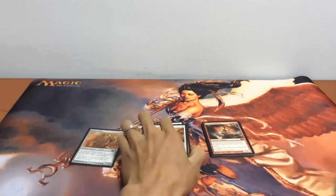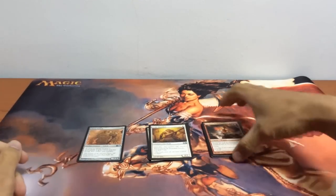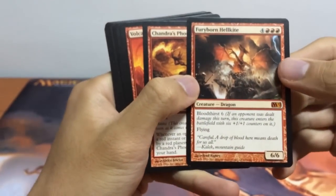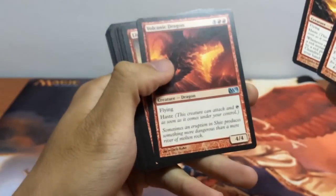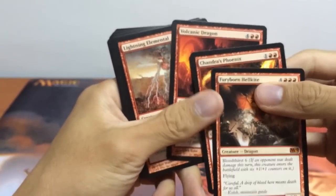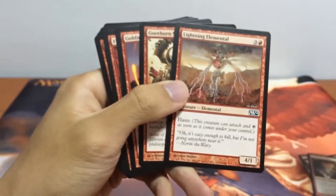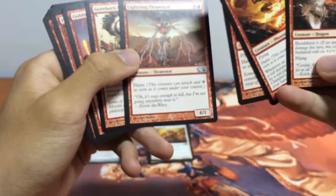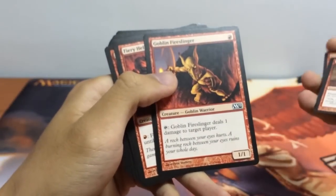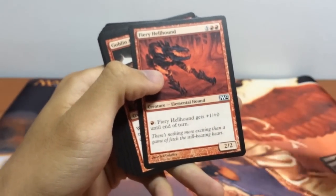Hi and welcome back. So we have built our deck from our card pool and we will be going heavy red, white, and 1 colorless. Our Furyborn Hellkite will be our bomb, along with Chandra's Phoenix and Volcanic Dragon — a pretty awesome combination of flyers with haste and bloodthirst, so it would be really good to get these out as fast as possible. We have our Lightning Elemental, a 4/1 with haste. Anything with haste and flying makes the bloodthirst even more awesome. We have Gohorn Minotaurs with bloodthirst as well. Our Goblin Fireslinger to deal 1 damage to target player, to ensure consistency in triggering our bloodthirst ability.